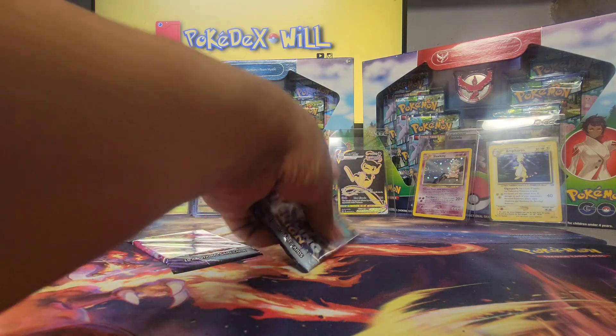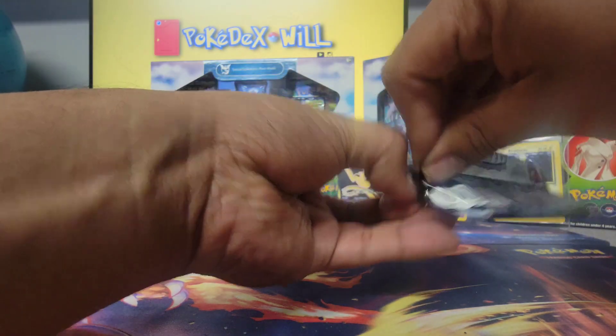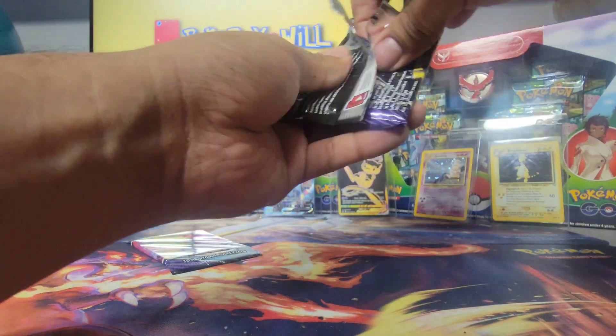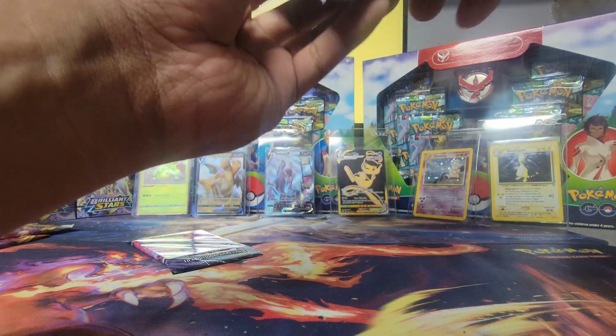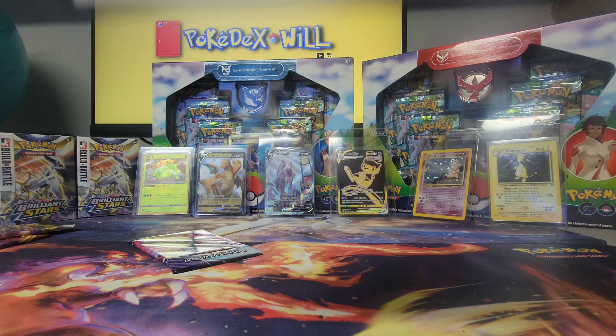At least we got two hits and one of the two is Radiant Venusaur. I think I will add him to the grading pile because Radiant Blastoise is already on that pile, and of course I was hoping to get Radiant Charizard before I mail them out — but so far no luck.